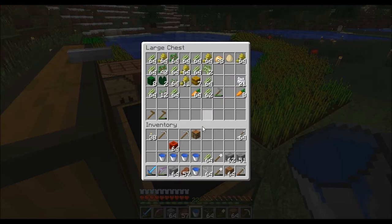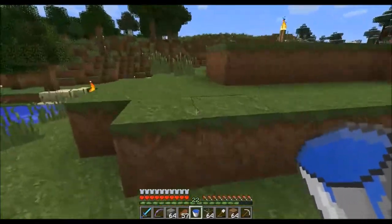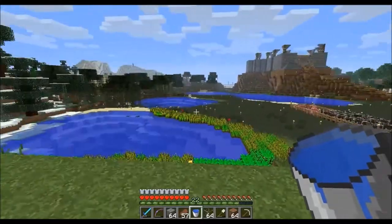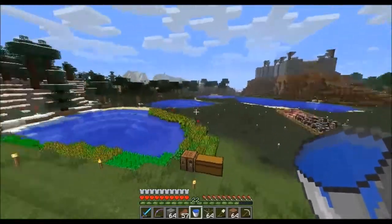We got a lot. We don't need sugar cane. We'll also get some seeds and we'll bring our hoe — we gotta bring our hoe with us all the time. So what do we do? Where do we put this wheat farm?